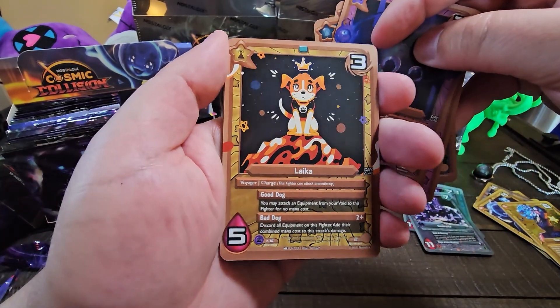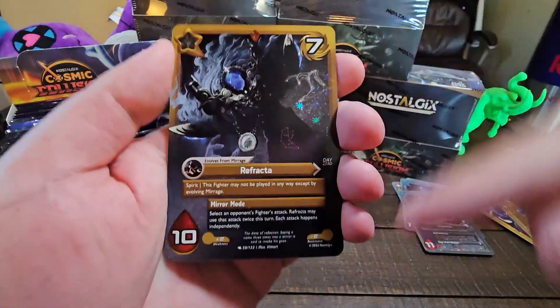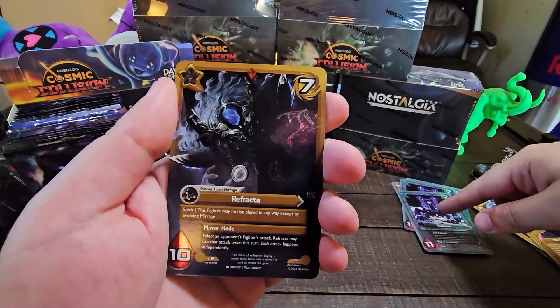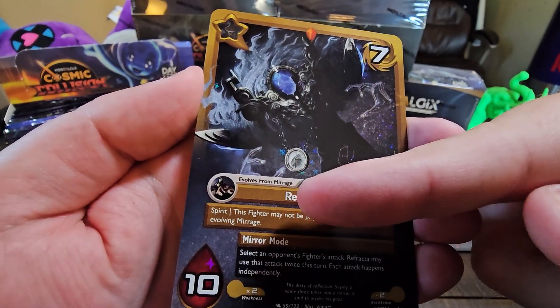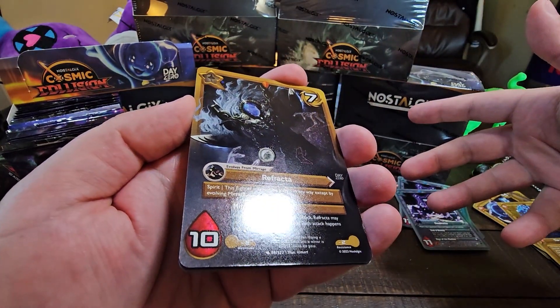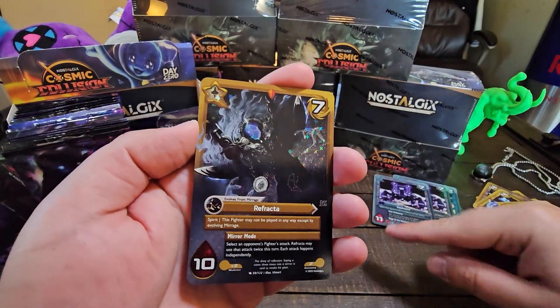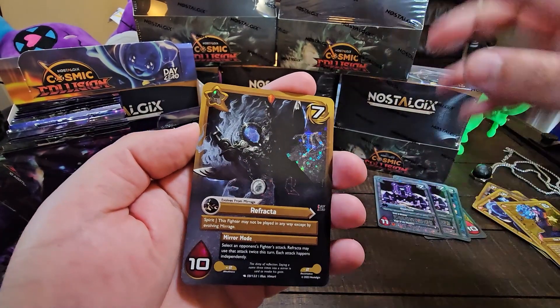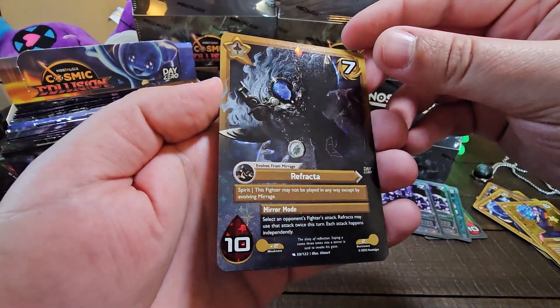We got Laika — good dog, bad dog. Refracta. This was the reason we had to include the Classic Vault. Because we had Refracta in here, who evolves from Mirage. But we didn't have a Mirage in the set. So I was like, hold up — we need to put some older cards back in here so we can have things that evolve into this if somebody just buys Cosmic and wants to play. So there you go — Mirage now has an Evolution.